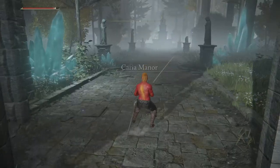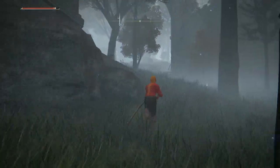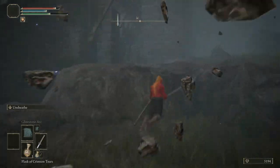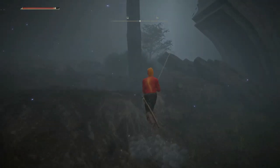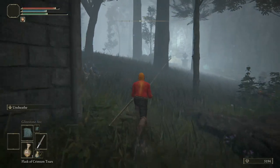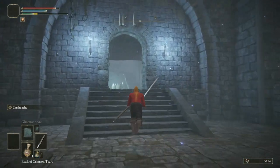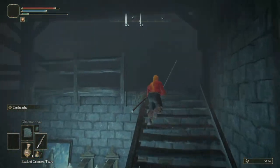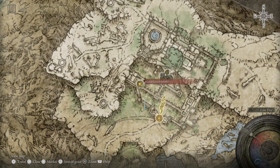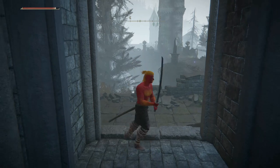We're up at Caria Manor, getting the Site of Grace. Unfortunately, from here forth we cannot use the horse. Straight away, we're gonna cut left here — there's some upper-level enemies at this point, but we did that whole leveling thing so it's not that much to worry about. Careful for these hands — they're ready to cause trouble. We've headed kind of stayed to the left. Now we're over here — we're seeing a bunch of hands and a staircase. Ignore the hands, come up the staircase. We've reached a building. We've come to a very beautiful Site of Grace — the Manor Lower Level Site of Grace.